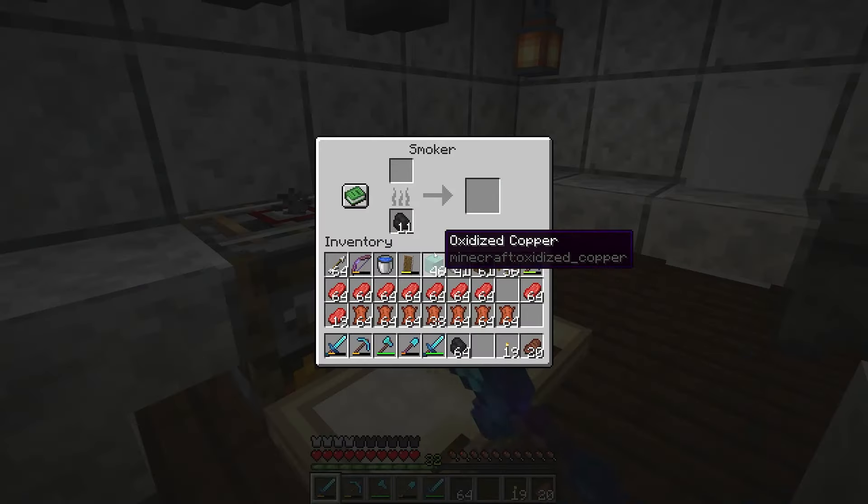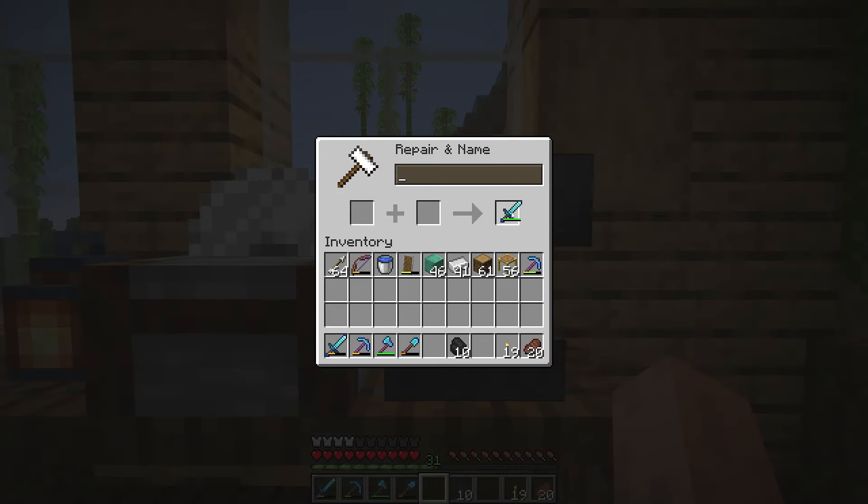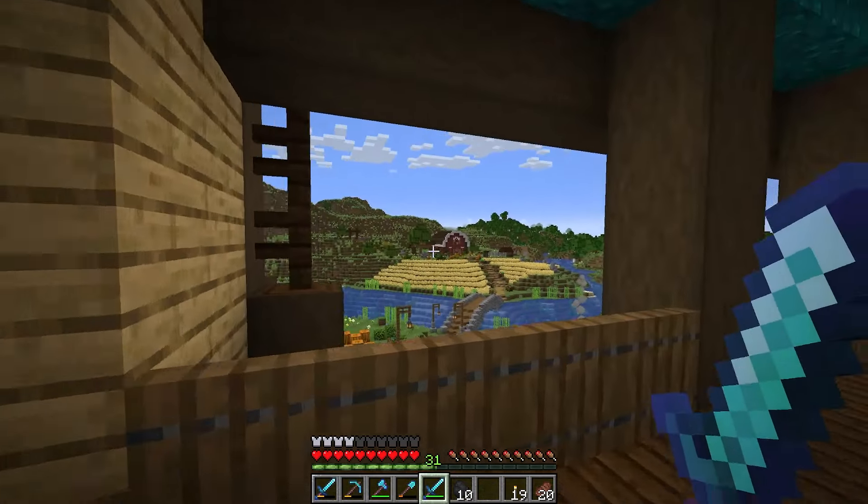And into the ovens they go. We'll just store the rest up at the top here. Bovine Bane. There we go. I'll keep it up at the farm so that we can only use it for harvesting purposes.